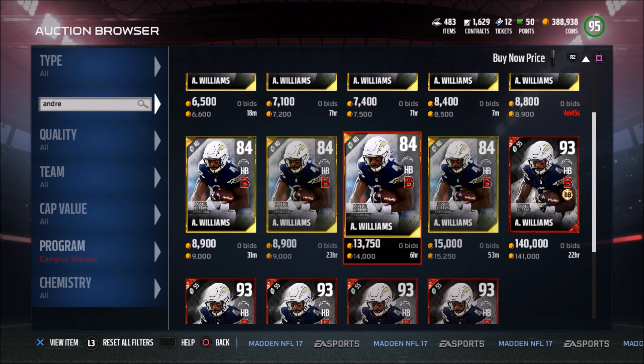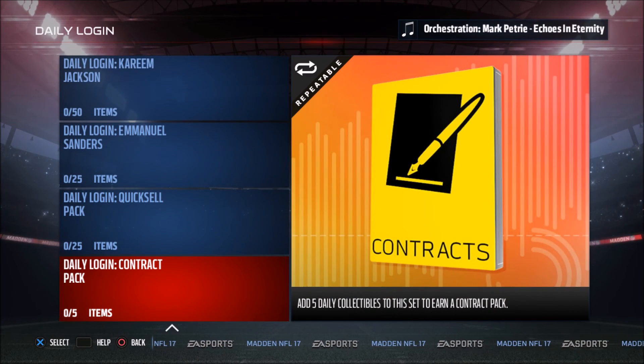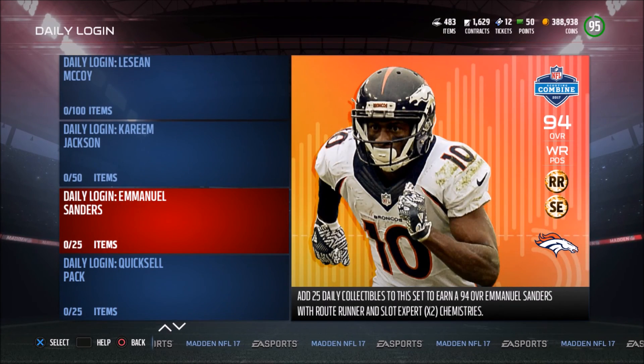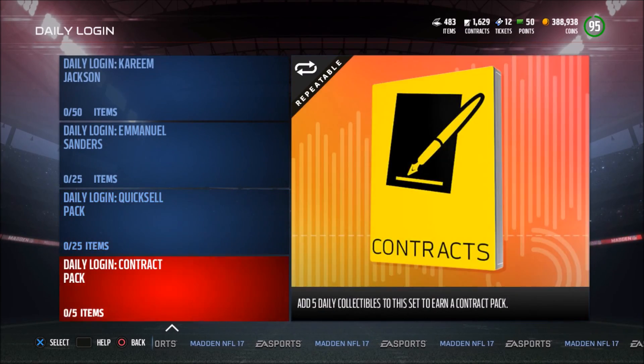That's pretty much it for the player cards today. They also came out with these daily login sets. When you log in daily, you get a collectible that you can put into some of these sets and get a contract pack, a quick sell pack, Emanuel Sanders, Kareem Jackson, LeSean McCoy, or Landon Collins for 200 collectibles. So you'd have to log in 200 days in a row, though they'll probably release solo challenges too. You can buy one off the store for 25 coins. That 99 Landon Collins may look crazy right now, but it's probably going to take a while to accumulate enough. When 99s start releasing later, maybe Landon Collins won't be the best available player by then.